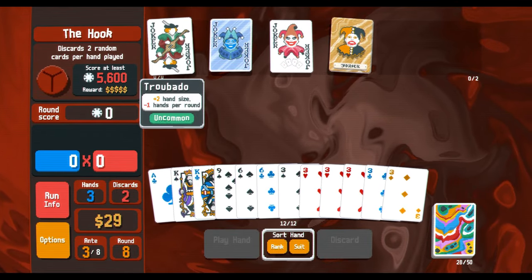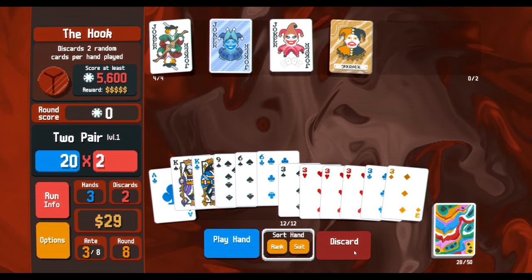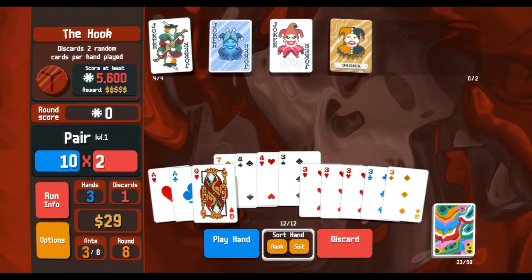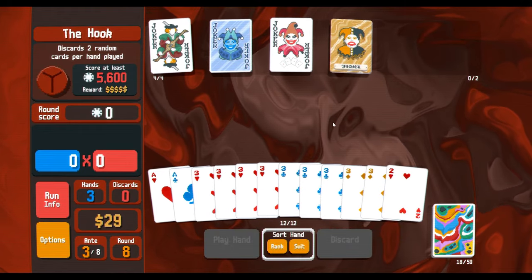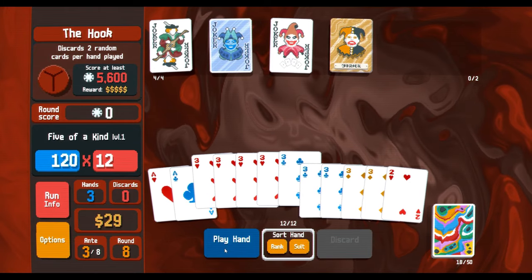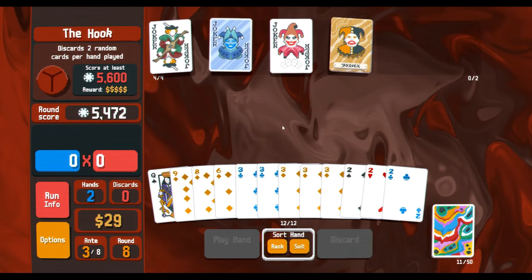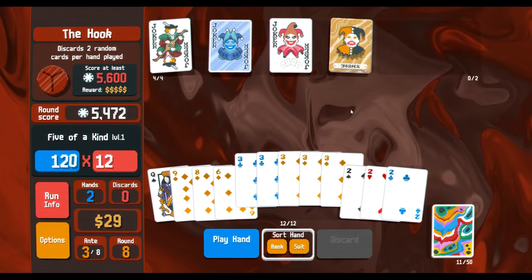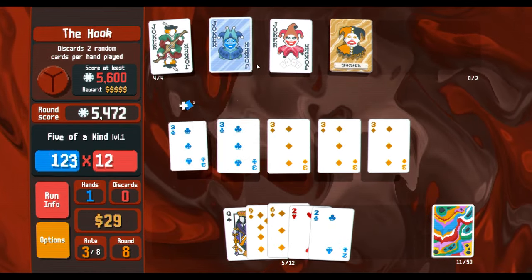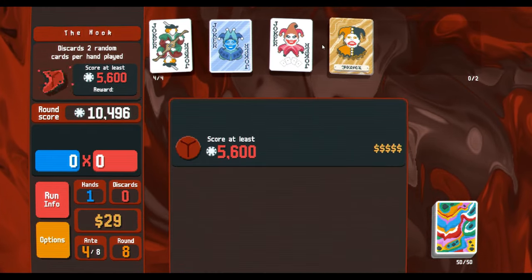We have to have more discards too, so I might as well just discard every time. I don't see a reason to not discard. We got four of a kind, five of a kind, and then — luckily we got it again. Blue Joker is kind of weak, but we're getting there — 13 discards. I think we can do it. Oh my god — Grabber!